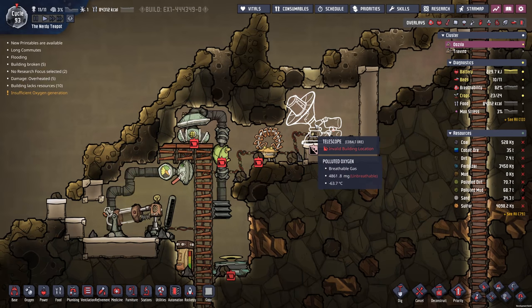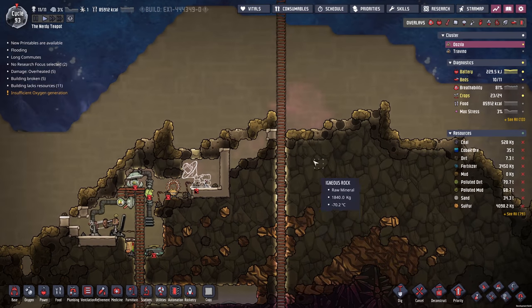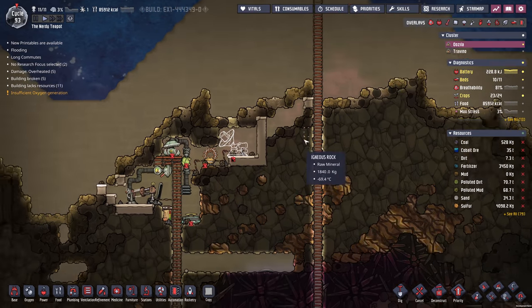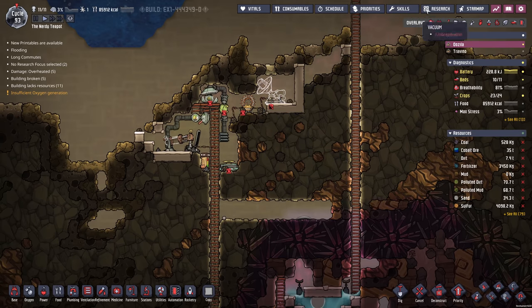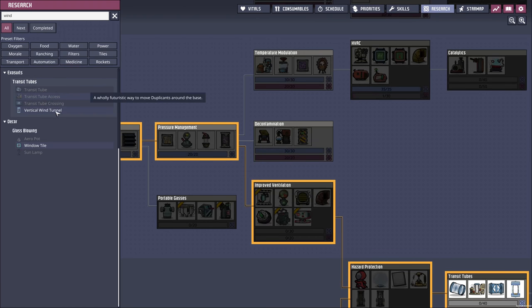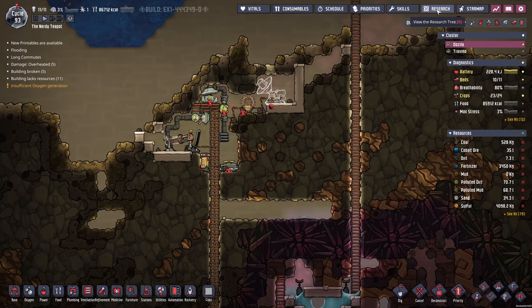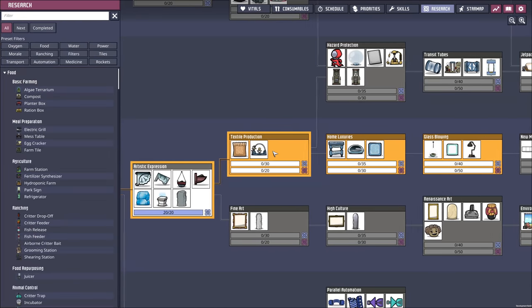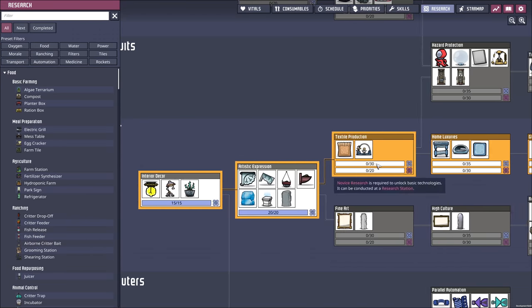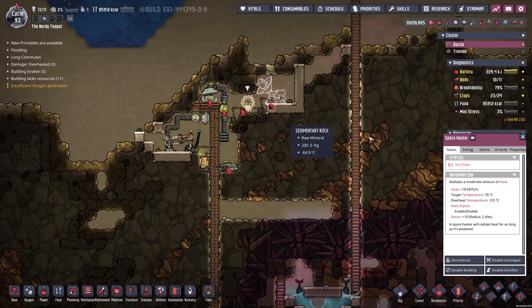Yeah, I'm going to put a little heater in here to keep them warm hopefully. The fact this says invalid building location — I think they might have fixed that, and we do need to see out onto the surface, which is a real shame. I'm just wondering whether there's something we could do with glass — like a window or something like that. A vertical window tile — whether you could do with that. Yes, that would be good. We've got to work our way through a lot of luxuries here — textiles, home luxuries, and glassblowing.